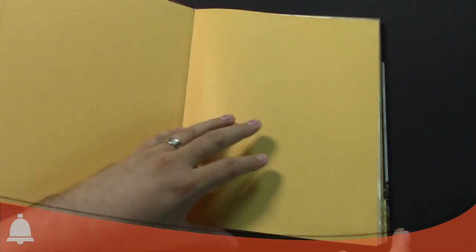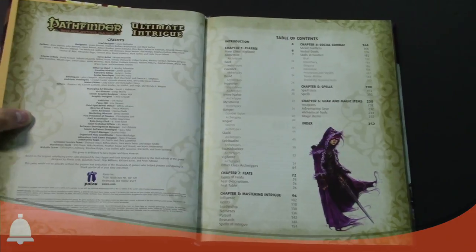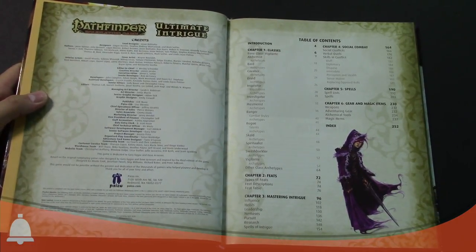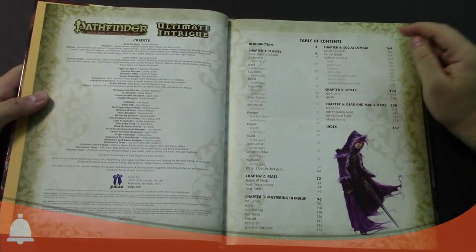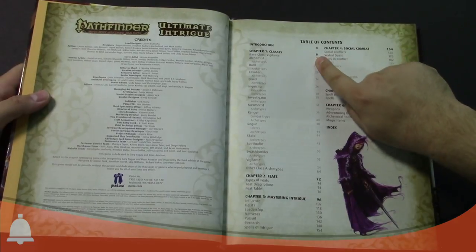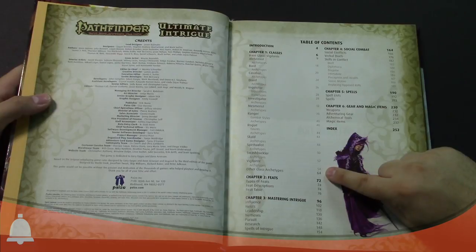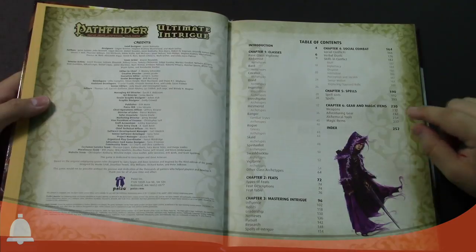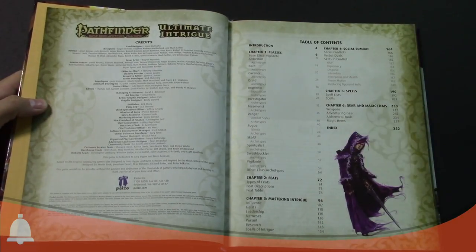First off, let's flip through here — Ultimate Intrigue. We're going to go over the table of contents real quick. Chapter one is your classes, so we've got the unique class of Vigilante, and then new archetypes. There's a ton of them — 60-plus pages of new archetypes. This book is 256 pages, and 64 of those are archetypes covering most, if not all, of the core classes in Pathfinder.